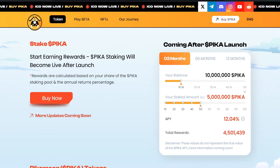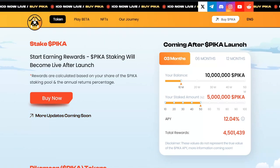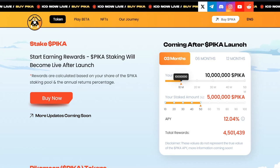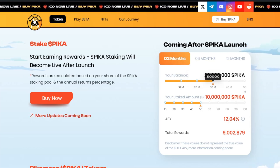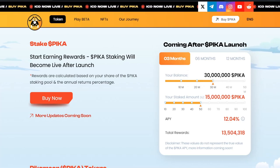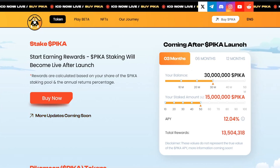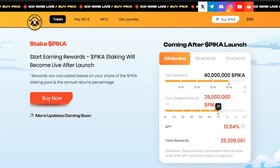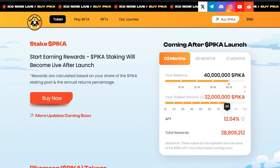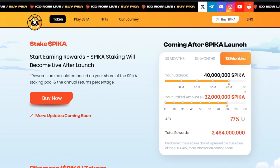These rewards are calculated based on your share of the Pika staking pool and the annual returns percentages. If we take a look over here on the far right-hand side, you can see this breakdown — it's a nice little calculator. You've got your three-month, six-month, or 12-month period. On the three months, if we move this over for our balance, you can see it changes some of the elements on the page — your staked amount percentage changes, and your total rewards also change. You can play around with this on the three, six, or 12 months if you're looking to do staking.